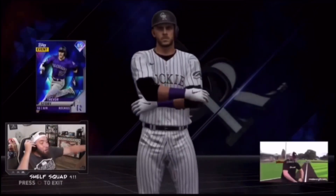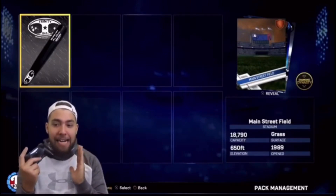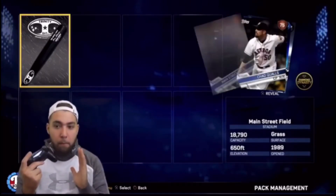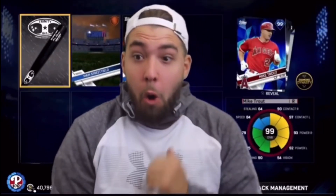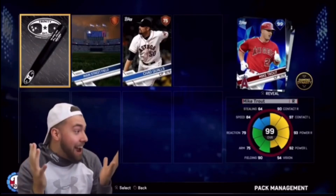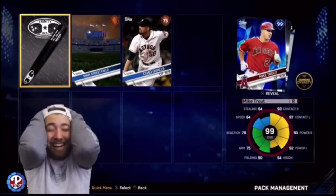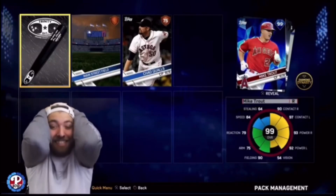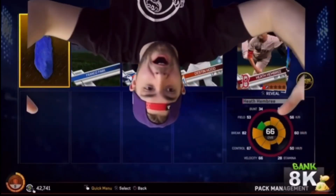One of my favorite players in baseball, Trevor Story — 85 overall live. Oh my God... that's a 99. That is a 99! We just pulled 99 Mike Trout. Pack luck is so bad, guys. That's the one thing about this series. We got one. We got one!